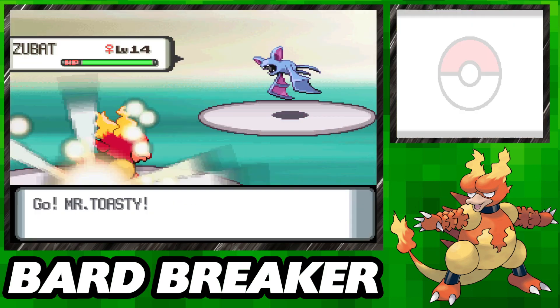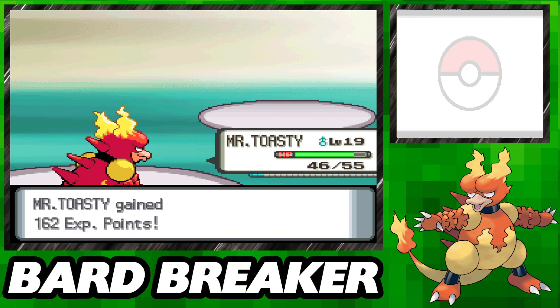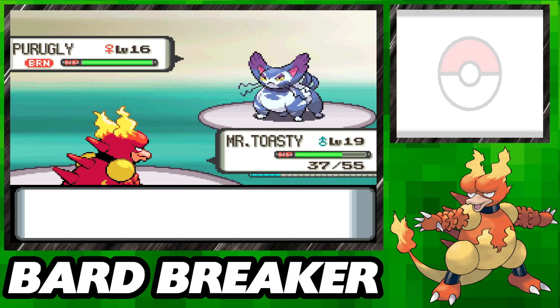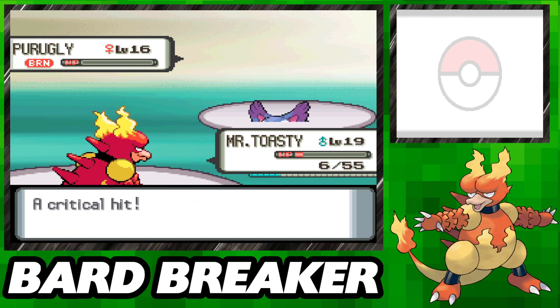Heading north, we get to Floaroma Town and have our first real encounters with Team Galactic at the Valley Windworks. While normally we can have some issues with this Purugly, this time we don't have any issues at all, burning her team down with Ember. And with that, we've been given our first taste of Team Galactic, who are bent on... honestly, I don't care, they're always filler. Probably something to do with making bad pizza again.